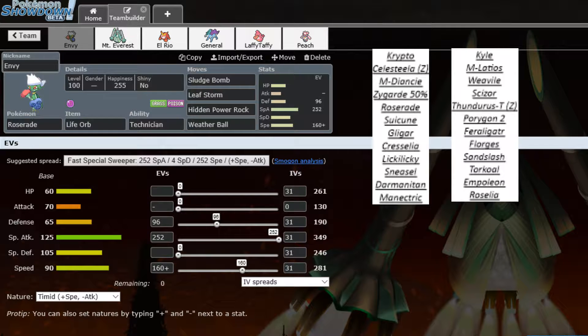I have two ground types but it's just hard to deal with overall, especially if it gets set up or behind a sub or any of that. Anyway, I'm going to get into the team we're bringing.